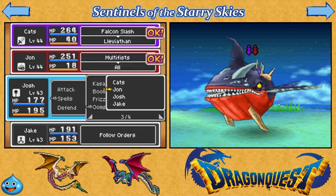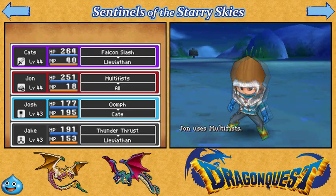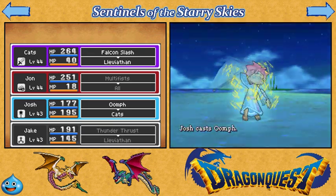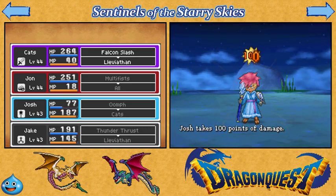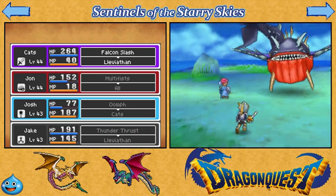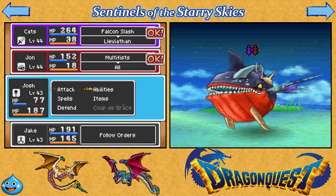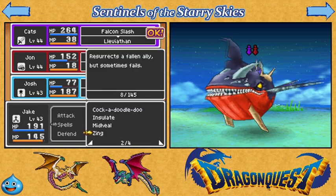Obviously he is stronger than he was last time. Because he is a post-game boss — he's probably just about on par with the late-game bosses, since you can only access this boss in the post-game anyway, so you've already beaten them. And unlike the previous Leviathan, this one does attack twice per turn. The first Leviathan was one of the few bosses who only attacked once per turn because he had such high HP.